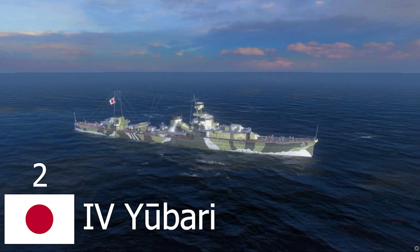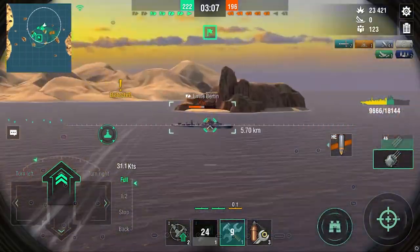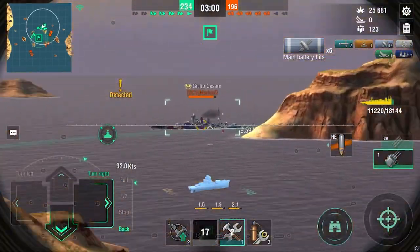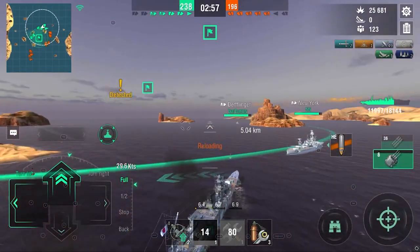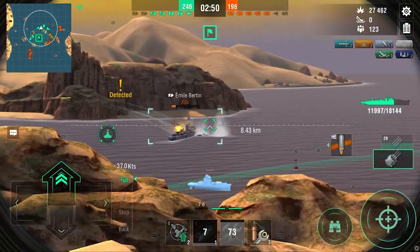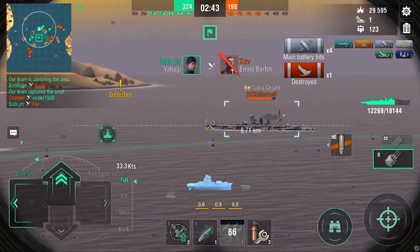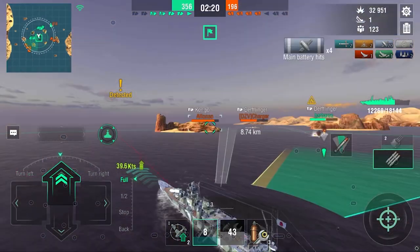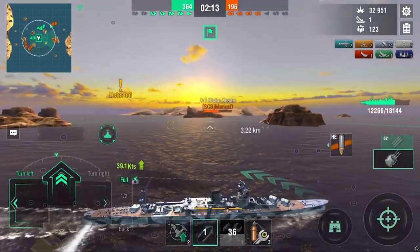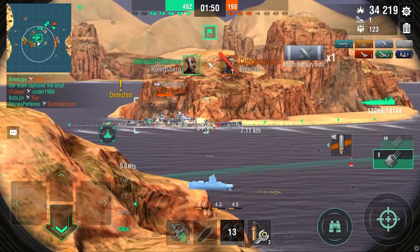The number 2 spot goes to the Yubari and the Yahagi. These are some of my absolute favorite ships at low tier. I play them all the time. The Yahagi has 8 insane torpedoes — I'm pretty sure they're equivalent to at least tier 8 torpedoes — and they absolutely devastate everything they touch. They reload in quite a long time compared to the Yubari at tier 4, but they are kind of the same thing. We just did a perfect snipe on that Emile Barton. This thing is great. You have low detection, you get a speed boost, and DFAA. Here we see the torpedoes in action. They're great in this tier, and the reason they're amazing at low tiers and completely devastate BBs is because a lot of BB players tend to just sail straight.